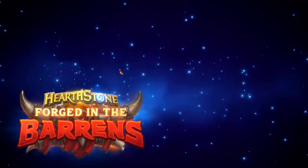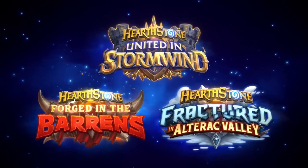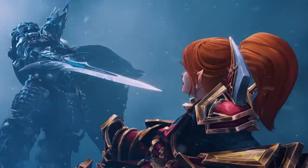Two key things happen at this time that significantly change the Hearthstone Standard meta. First, the pool of eligible card sets for Standard will shrink, moving Forged in the Barrens, United in Stormwind, and Fractured in Alterac Valley out of Standard and into Wild. After rotation, Standard will include Voyage to the Sunken City, Murder at Castle Nathria, March of the Lich King, Festival of Legends, and the updated core set.